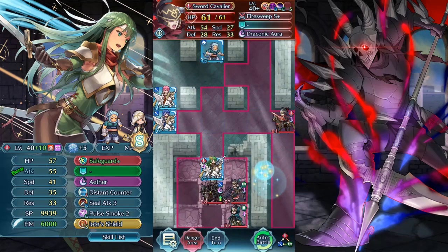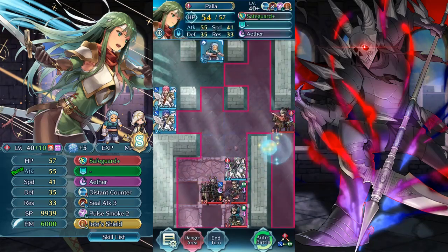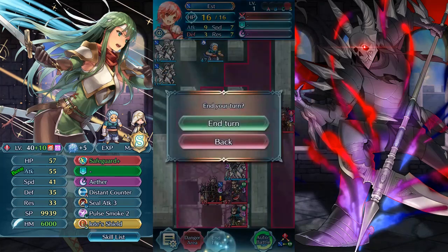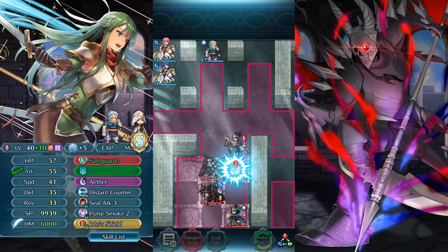This guy is here now, we need to destroy this so he'll go for pala. We'll take a hit from this thing, but we are on defense terrain, so that's not so bad. We just wait here, and it's actually pretty easy now that we are on defense terrain.